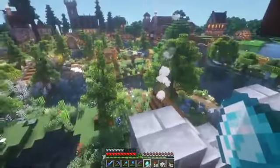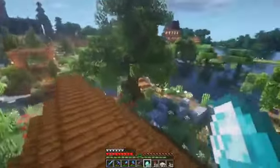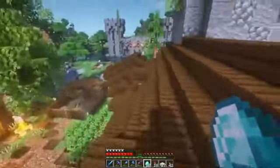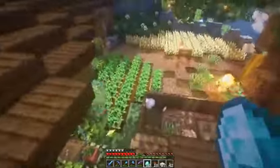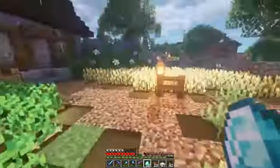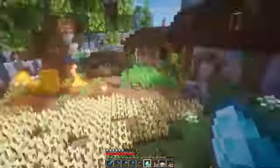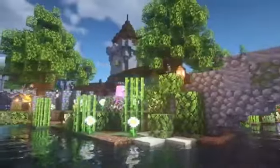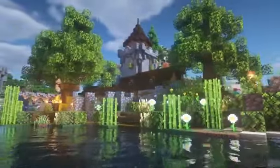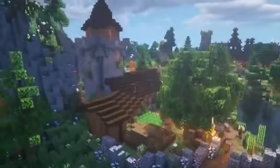Of course you can switch it up and really make it your own. He's got farmland around the build, which is always essential for starter bases to get some early game food. Fwip is really a great builder and this video has a ton of tricks to make your build look as good as it does here. If you want to check out this tutorial or any of the others featured in today's video, all the links are in the description below.